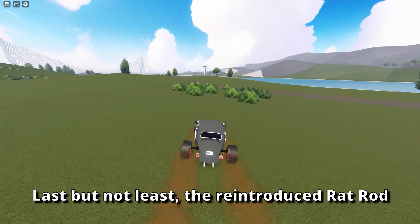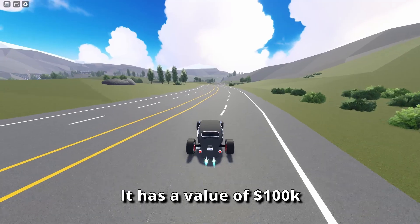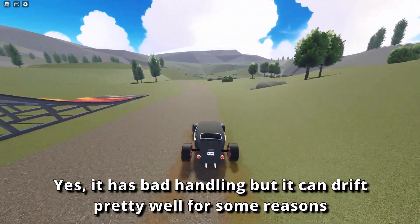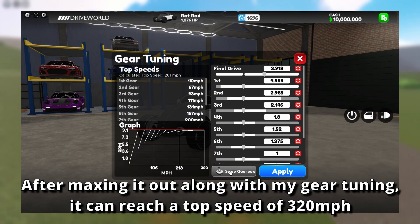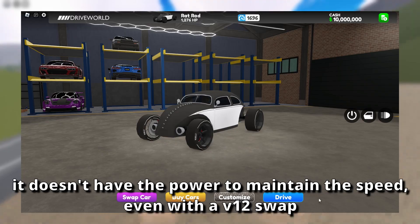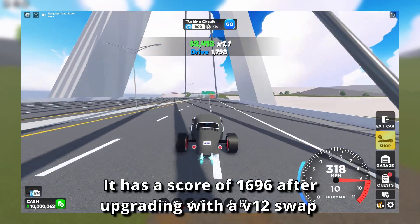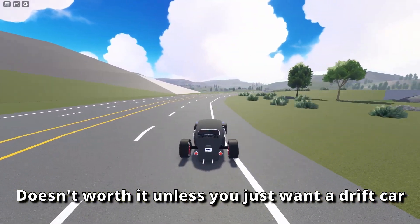Last but not least, the reintroduced Rattorod, which is based on the Volkswagen Beetle Ratrod. It has a value of 100,000 dollars. It has a lateral grip of 0.65G and doesn't show any downforce stats. Yes, it has bad handling, but it can drift pretty well for some reason. After maxing it out along with my gear tuning, it can reach a top speed of 320 mph. Don't try to tune it for higher top speed — it doesn't have the power to maintain the speed, even with a V12 swap. It has decent launch and acceleration though, and a score of 1696 after upgrading with a V12 swap. It doesn't worth it unless you just want a drift car.